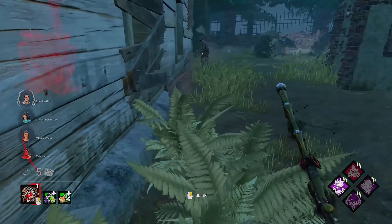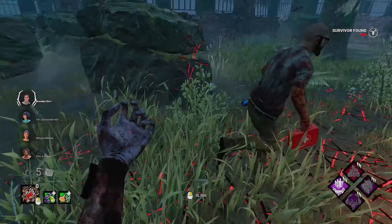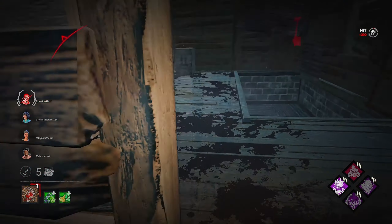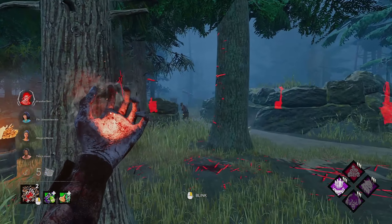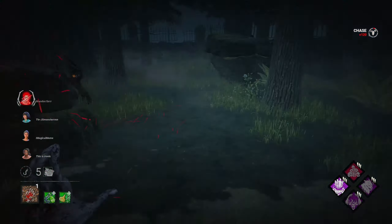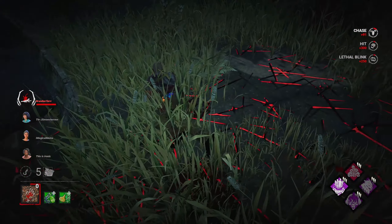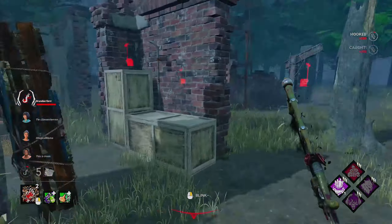Somebody was here but they're not anymore. Hello there, Dwight — nice to see you. You are a double-backer, I have to remember that. I know he doesn't have Dead Hard as a result of that, which is really good for us, because Dead Hard is one of the worst things for the Nurse to deal with. Alright, Barbecue and Chili — show us where the survivors are.